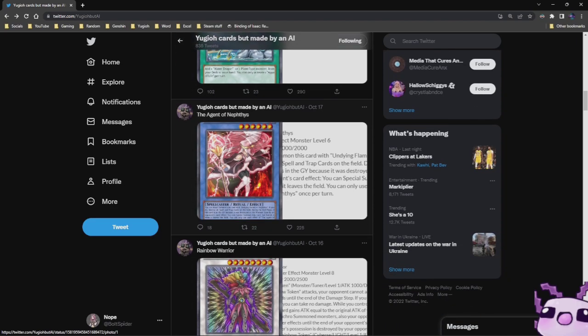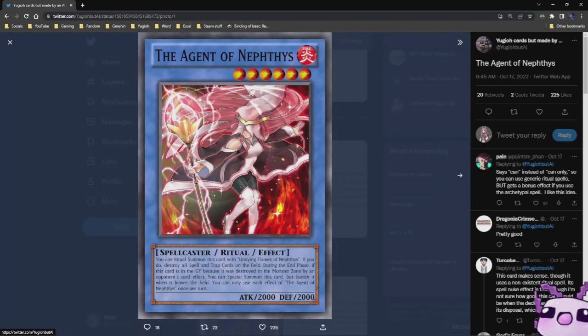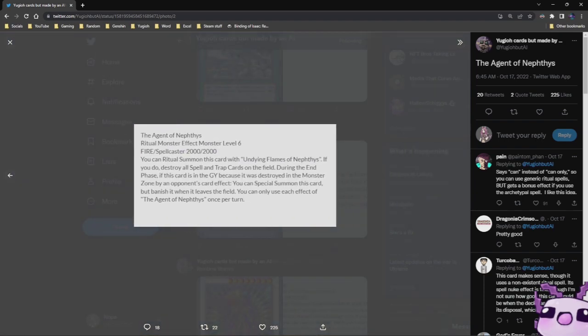Plant Road is pretty good. The Agent of Nephetheus — it's a Spellcaster Ritual with 2,000 Attack, 2,000 Defense, and Level 6. You can Ritual Summon this card with Undying Flames of Nephetists. If you do, destroy all spell and trap cards on the field. During the End Phase, if this card is in the graveyard because it was destroyed in the monster zone by an opponent's card effect, you can Special Summon this card but banish it when it leaves the field. You can only use each effect of the Agent of Nephetists once per turn. That's good.